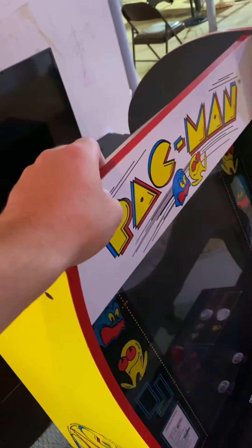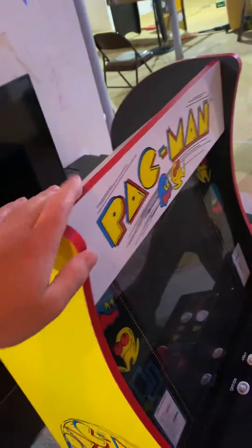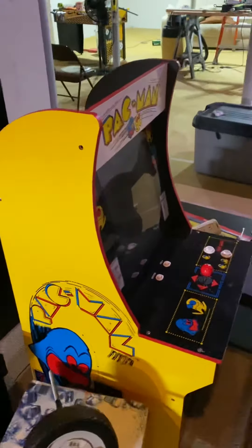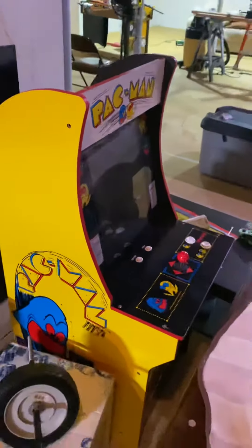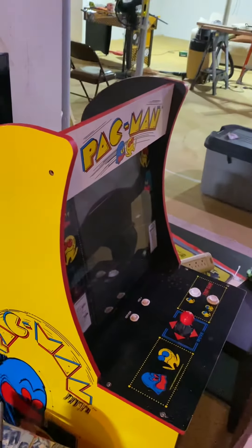I want to get a light-up version of the marquee. Is there a way I can get a light-up marquee? Let me know in the comments. I think I'm getting the Mortal Kombat Arcade1Up, which has a light-up marquee, and I want this Pac-Man one to light up to match it. If you have any idea on how I can do that, I'd greatly appreciate it.